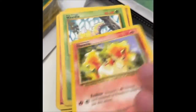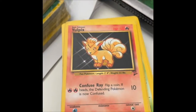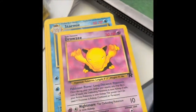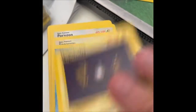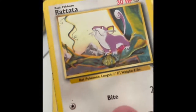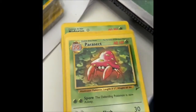Base Set Pikachu there. Ponyta, Base Set 2, Weedle, Mankey, Vulpix from Base Set 2, Meowth from Rocket, Voltorb Base Set 2, Oddish from Rocket, Staryu Base Set 2, Drowsy from Rocket, Starmie Base Set, Magnemite Base Set 2, Squirtle — classic Squirtle artwork there. Spearow, Rocket Porygon, another Spearow, Charmander, Rattata — you can see played condition — another Rattata.